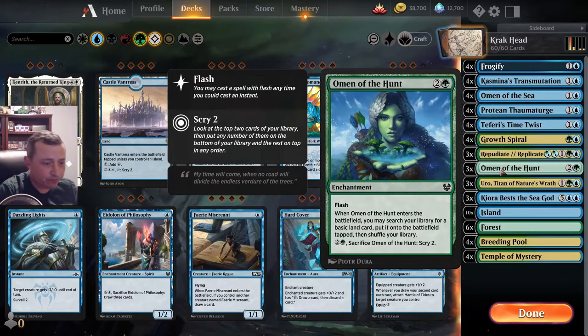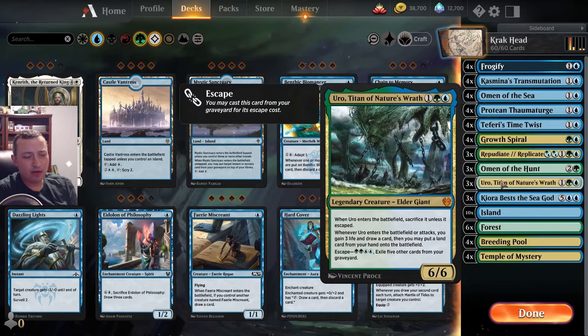You also have Uro, Titan of Nature's Wrath - probably the best ramp card ever. It also gains you three life and draws you a card. It's nice to have on the battlefield if you're not getting to your win condition - you can throw it out to block or swing in, and every time it swings in you get that life gain. This deck - you're usually going to get beat down a little before you can come back because you need a lot of lands. That's why the Turge, the ramp, Frogify, and Casmina's Transmutation help slow down that death spiral while projecting some power on the battlefield.